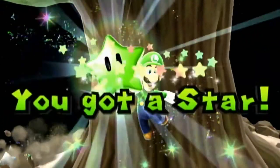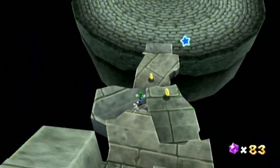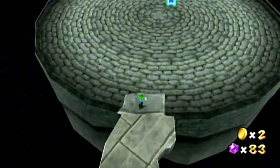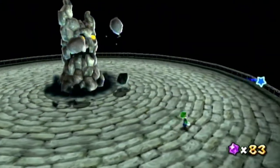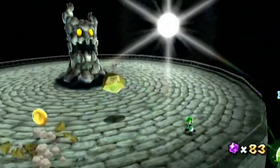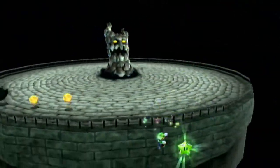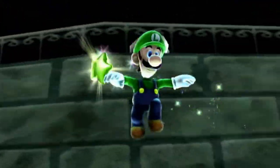The next star is during the boss fight with the weird monster-walk thing. You're supposed to go all the way to the very edge of the arena, jump down like that, and grab the green star.